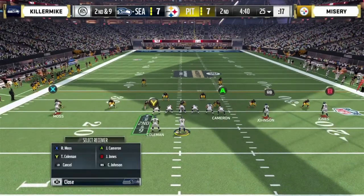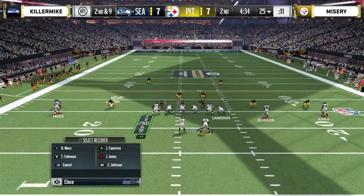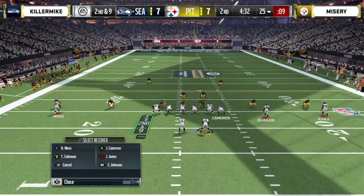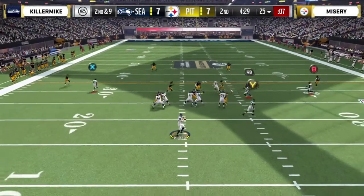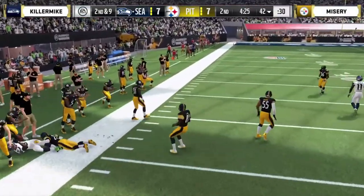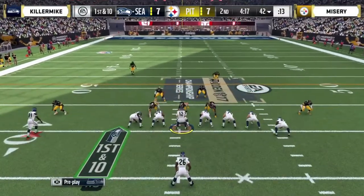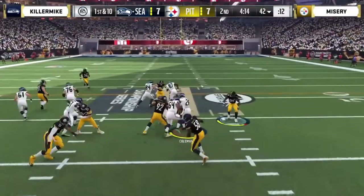4:40 to go in the second quarter. Jordan Cameron at tight end for Killer Mike — that's the flashback version, 91 overall. Rodgers looking, goes out to the corner, turns Moss around. Spectacular — old-school style there for Randy Moss, jumps up, gets the catch on that sideline. Defensively for Misery, he's toning back a little bit — he likes to blitz and send high pressure, but now he's in a different set. He's in the dollar set. Great recognition now for Mike — he's going to run the ball on first down, goes off the edge with Coleman but can't escape to the outside.